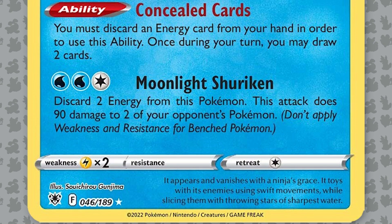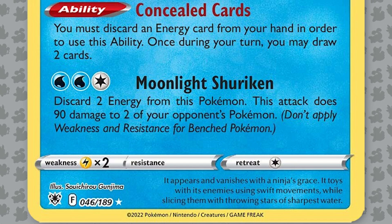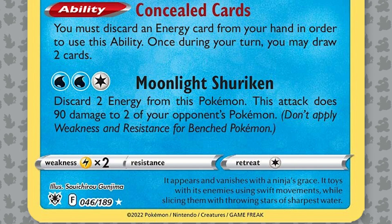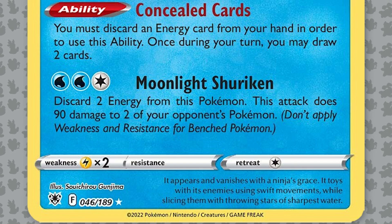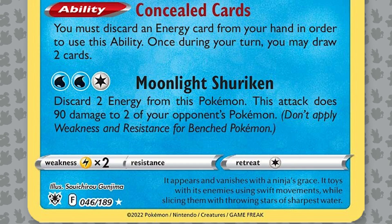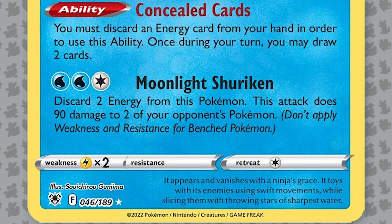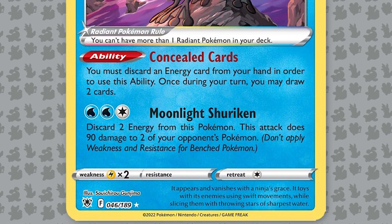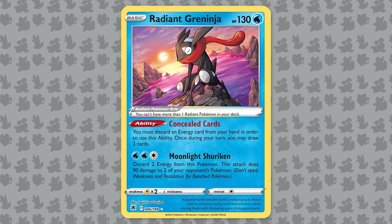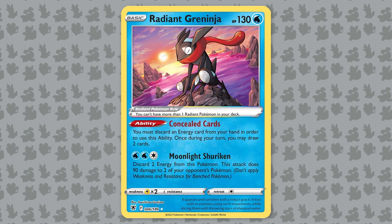The attack Moonlight Shuriken for Water, Water, Colorless says: discard two energy from this Pokemon and do 90 damage to two of your opponent's Pokemon, either active or benched. You can snipe two Sobbles or two Drizziles, or clean up knockouts you didn't quite finish earlier, or set up damage for future knockouts with your Palkia V-Star. Palkia V-Star seems like the obvious partner, since it gets all three energy onto Radiant Greninja in one clean sweep with Palkia V-Star's ability. I think this and Palkia V-Star will be seen side-by-side quite a lot in the Astral Radiance meta.